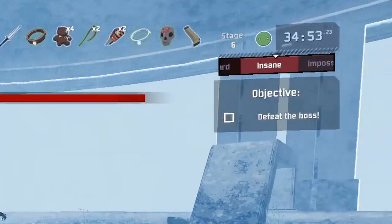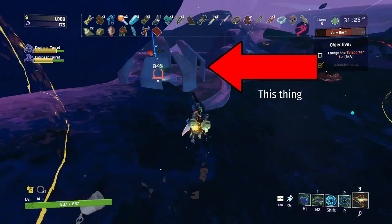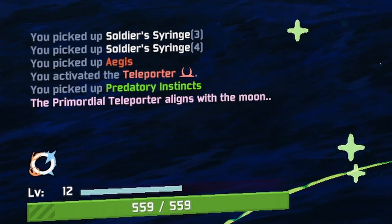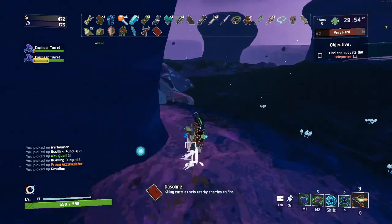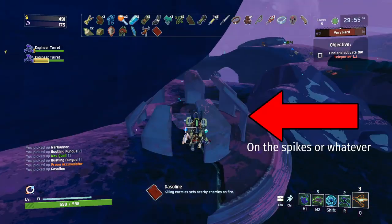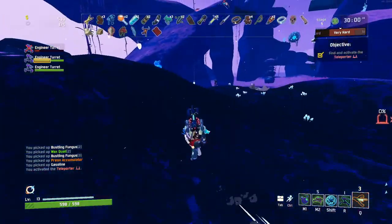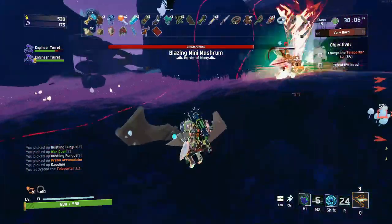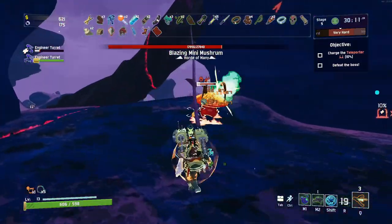You will only be able to defeat Mithrix on stage 6. This is the moon stage and to get there you will have to go to stage 5 and use the primordial teleporter. The primordial teleporter will usually be shifted towards the moon immediately. If the text in the chat says it is aligned with the moon you will be going to the moon, and if it says it's aligned with the planet you will be looping again.